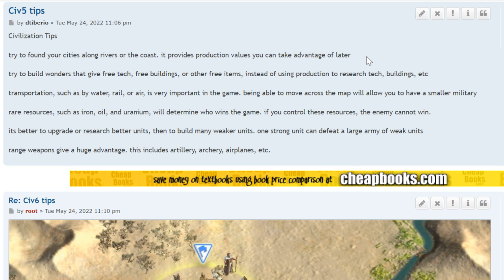Try to found your cities along rivers or the coast. This provides production values you can take advantage of later, such as the hydroelectric plant, the harbor, building naval units, and certain wonders such as the Colossus and the lighthouse.